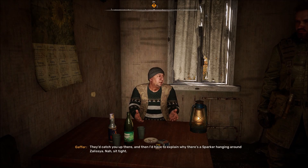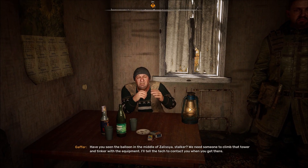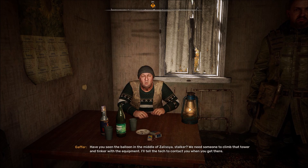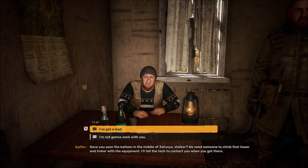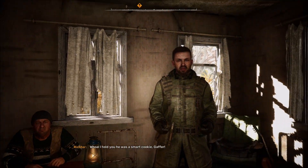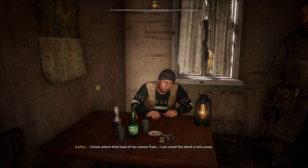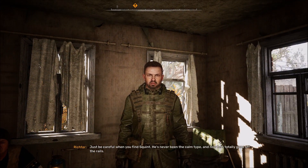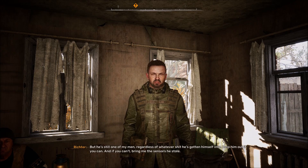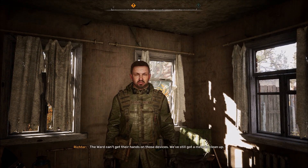They'd catch you up there and then I'd have to explain why there's a stalker hanging around Zelicia. Have you seen the balloon in the middle of Zelicia, stalker? We need someone to climb that tower and tinker with the equipment - I'll tell the tech to contact you when you get there. There's no need to climb anything - I've already got a lead. I told you he was a smart cookie, Gaffer. I can smell the Ward a mile away. Just be careful when you find Squint - he's never been the calm type and now he's totally gone off the rails. But he's still one of my men regardless - help him out if you can, and if you can't, bring me the sensors he stole. The Ward can't get their hands on those devices.